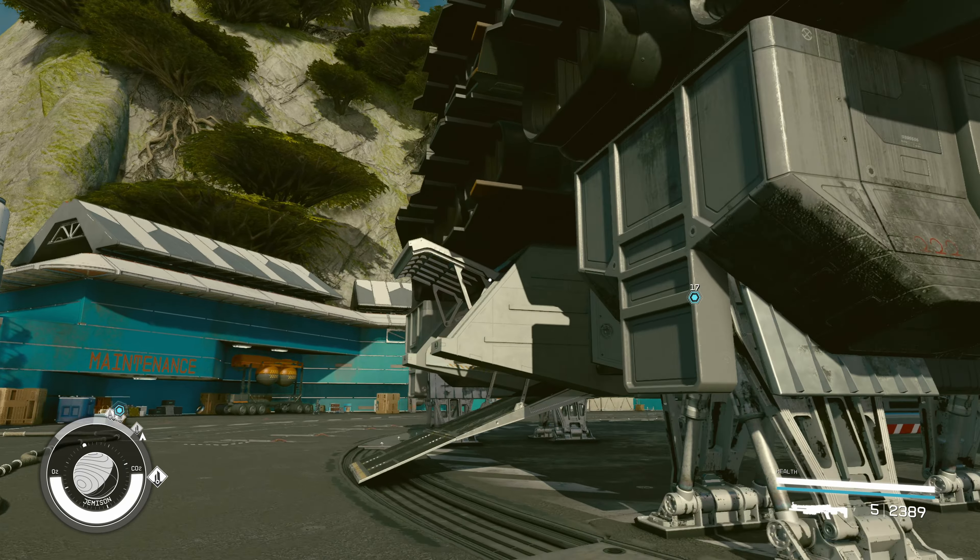Starting off, we have a one-by-one storage room — nothing unusual there. Then we have this interesting room: it's a unique interior that's a mix of an all-in-one berth and a control station, which is pretty interesting. To my knowledge, this is the first ship I've seen that does this. It's a pretty cool interior by itself — it would fit perfectly if you're trying to make a small home ship, like a B-class. It'd be amazing to have this kind of mishmash — half control station, half living quarters sort of thing.